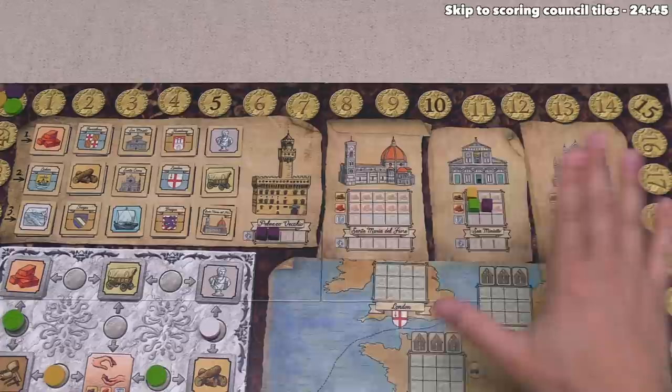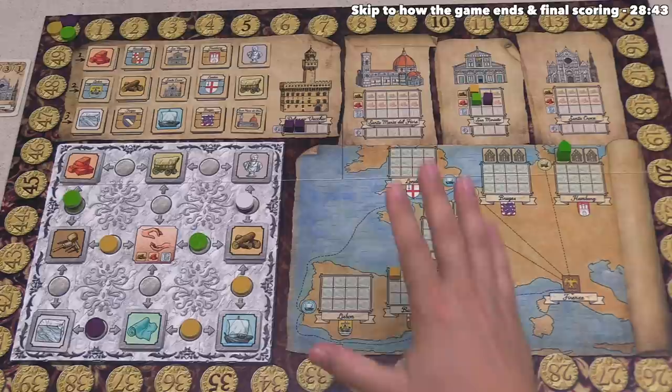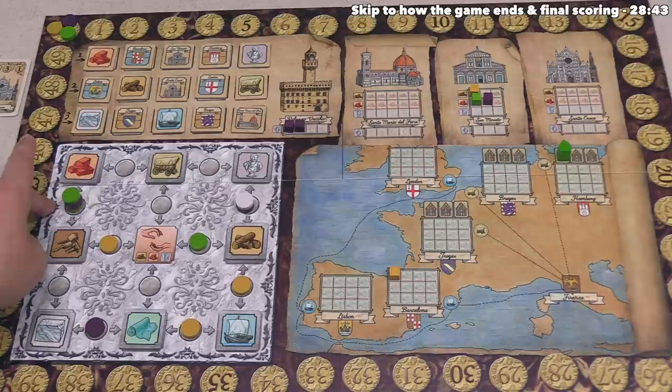I think we are finally at the point where I should go into detail about how the scoring works. Earlier on, I mentioned that the most actions you can get out of one of your discs is six - it's activated the first time you play it, and then when two other discs are placed on top, each of those lets you activate. Once a fourth disc is placed on top of a stack, only the top three discs are going to score and the bottom one is sent over here to the city council to activate one of the scorings.